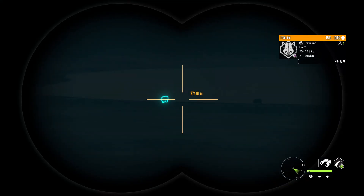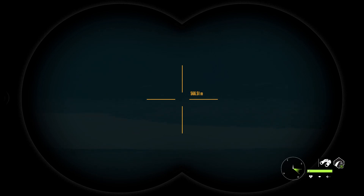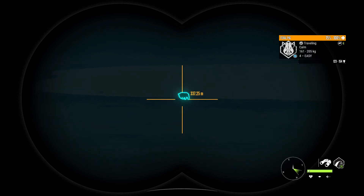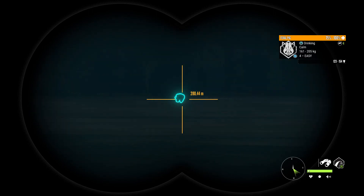So this guy's just huge. I think he's a dark brown, which is fine. It'd be nice to get a diamond of a different fur type - both my diamonds are dark browns, but I'll take it. Better than nothing. You got him, 280 out. I think he's quartered away - yep, quartered away. So we'll go to the left. Wind is perfect.